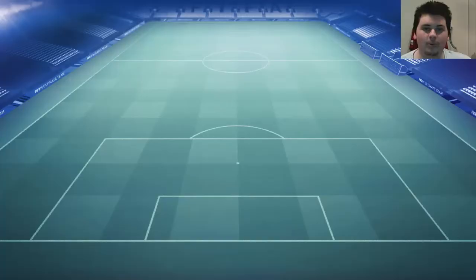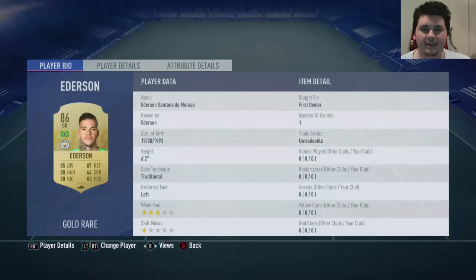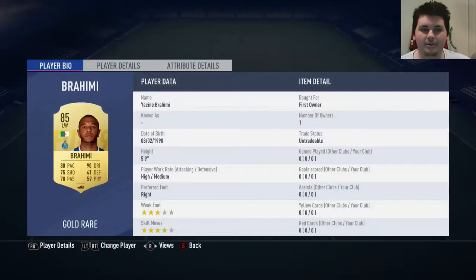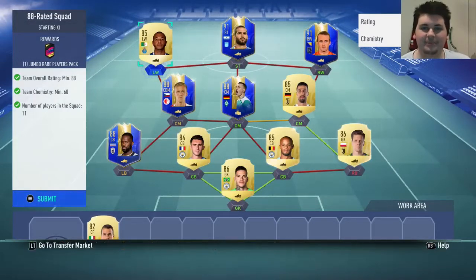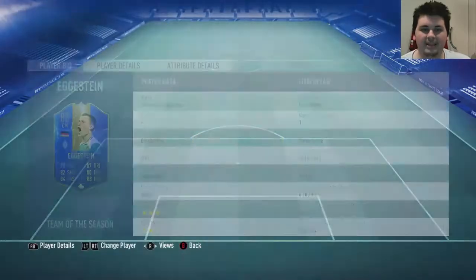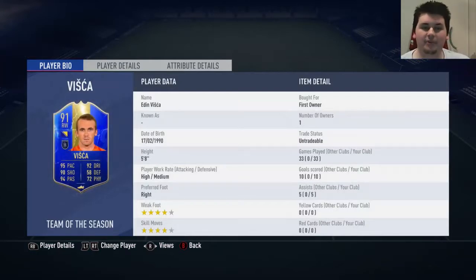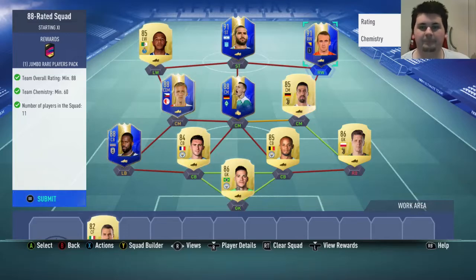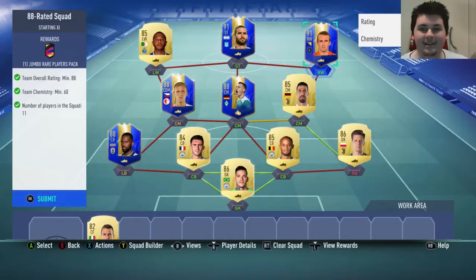Finally, we have the 88-rated squad with 60 chemistry and no inform. We get a 100k pack for this, and I only had to buy the center backs — they cost me 21,300 coins. Not bad at all for a 100k pack. I'm giving up five Team of the Seasons, but I've never used Varela, it's too hard to link. Same with Suchek. Eggstein I've used and didn't like. Lopez I've never used. Visca is actually my bench CAM and I really enjoy him — that's a bit tough. But we're getting Gerrard, so we trade this in.